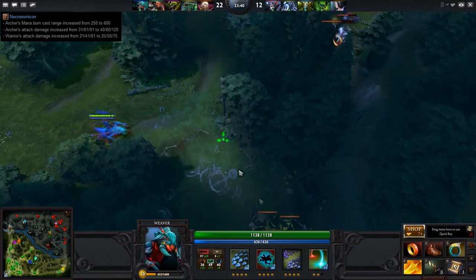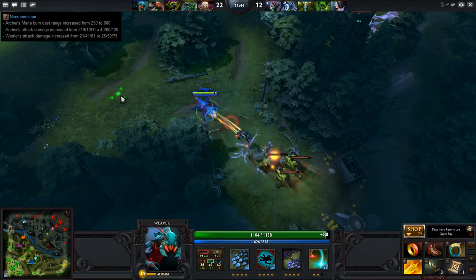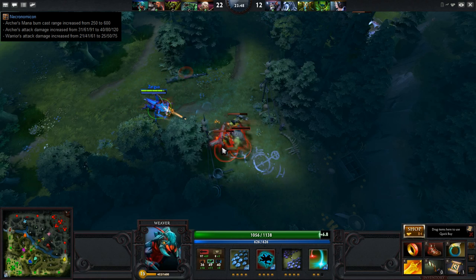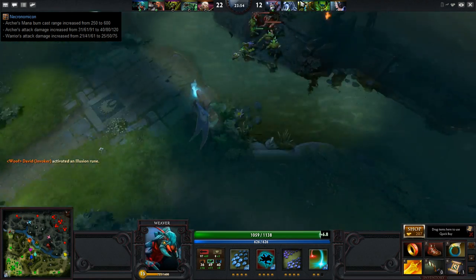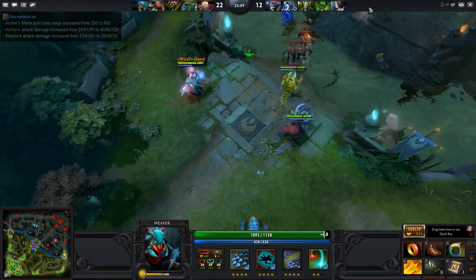I definitely foresee Necronomicon returning as a core item on Beastmaster and possibly even Furion. Necronomicon is going to be a serious pushing asset now with that increased damage — it's just going to mow down towers. It already did before, and now they're just making it even stronger.